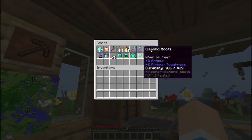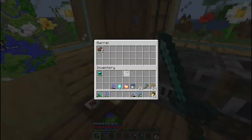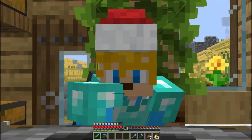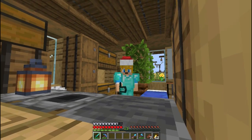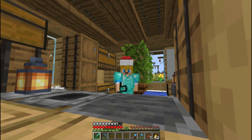Di sini kita ada peralatan, kita ambil saja. Ada barang, ada makanan, ambil aja karena ini dibagikan. Bagi kalian yang pengen mainin map ini, ataupun pengen melihat detailnya, langsung cek di deskripsi videonya. Ada link untuk download MCPE dan MCPC, sudah tersedia. Langsung cek di deskripsi untuk video lengkapnya.